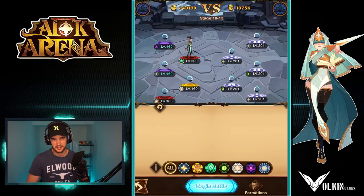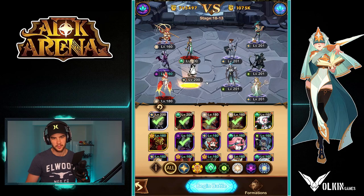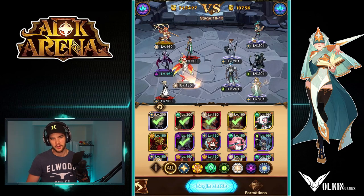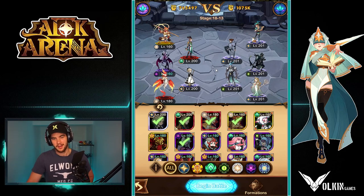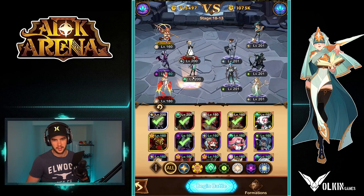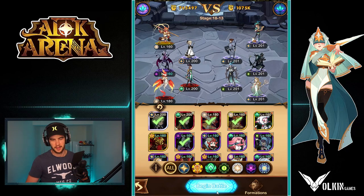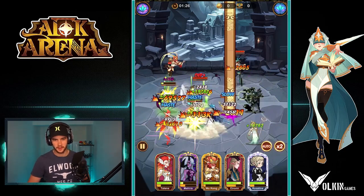We were starting to get stuck. What I'm going to do is drop him, put her in the middle, and I'm even going to put her there. We'll play around, but I feel like Rosaline can actually take up a front row slot at the moment like this. We'll just test it. We'll see what happens.